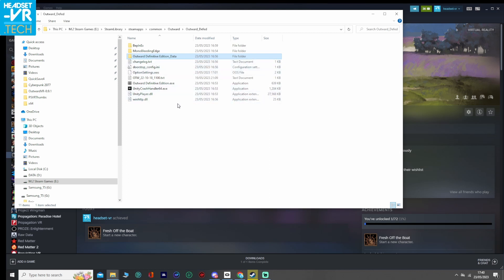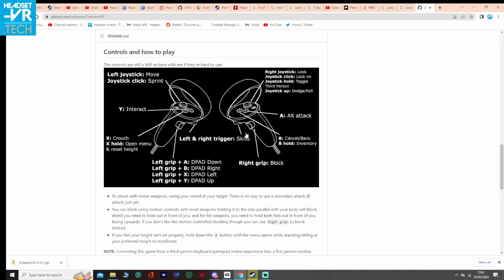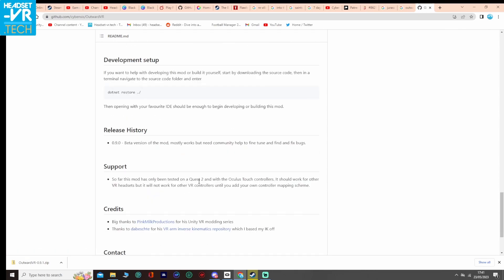The link I've sent you to does give installation instructions as well, so you can have a look on there. It also shows a pretty comprehensive set of controls and how you play it. This was only tested on a Quest 2 and it mentions about the support — it's only been tested on a Quest 2 so far with touch controllers, but it should work for other VR headsets. It will not work for other VR controllers unless you add your own controller mapping scheme, as it says there. So from here, we're going to boot the game up and jump into VR.